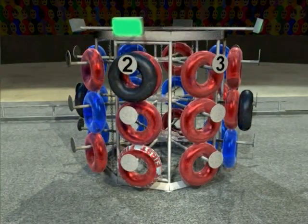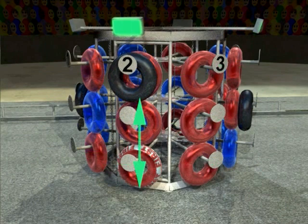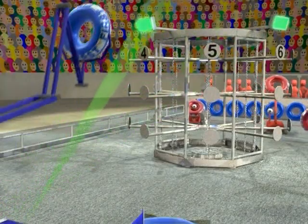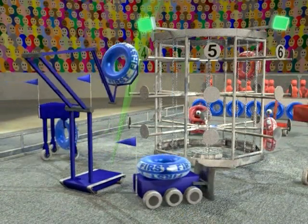The objective of the game is to place the keepers and ringers into rows, which can be either horizontal or vertical. The match starts with a 15-second autonomous period. Robots can use onboard sensors to help locate target lights, which identify the locations of the scoring targets.